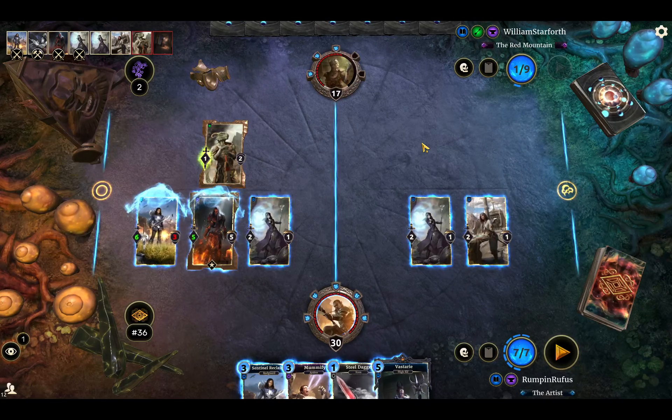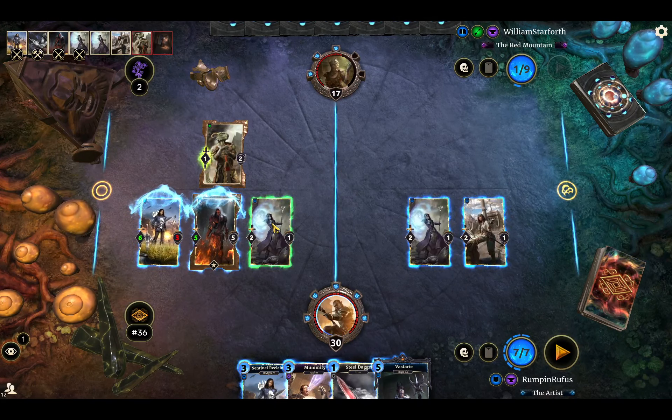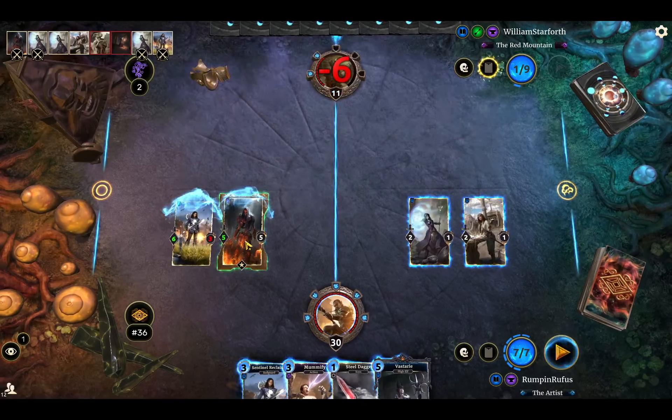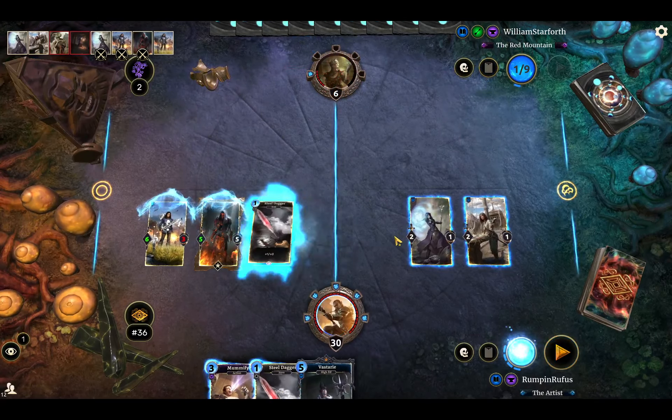I might have lethal here — yeah, I do have lethal here. I could Mummify this, but I'll just save it. If they hit a Prophecy, I'd rather save that Mummify for later. Okay, now I can skip the last room.